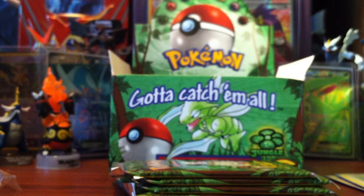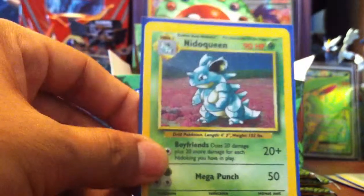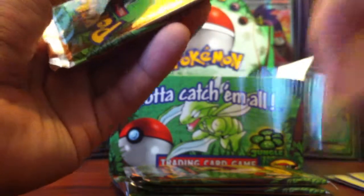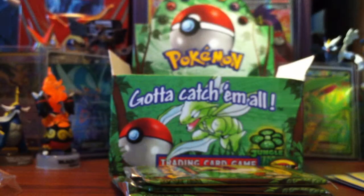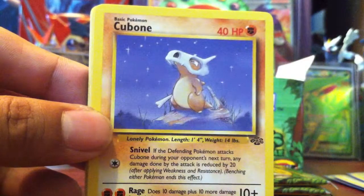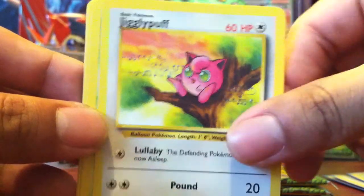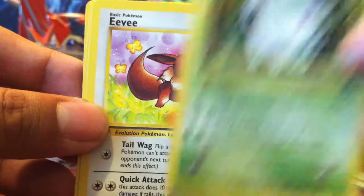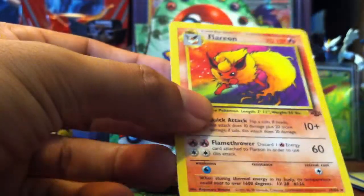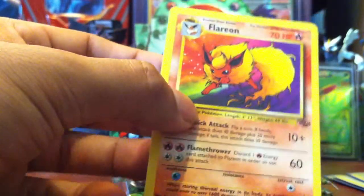Okay. Here we go. Wigglytuff front. One, two, three. So we start with a Lickitung, Fearow, Exeggutor, Paras, Cubone, Venonat, Jigglypuff, Nidoran female, Levy, Spearow, and a Flareon regular rare. Nice. Love this card — very, very, very gorgeous. Like the colors and everything. And we have a Flareon pad.